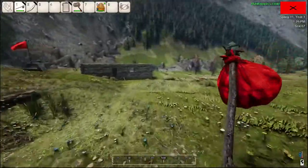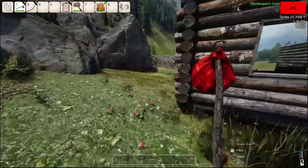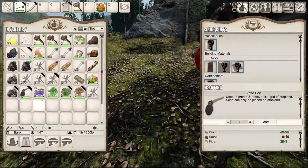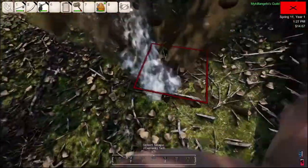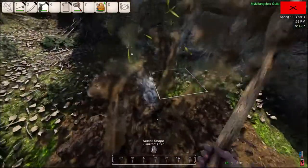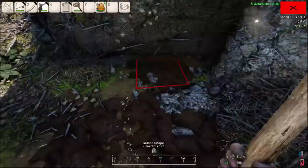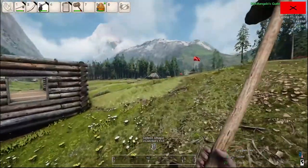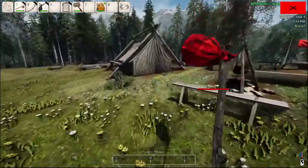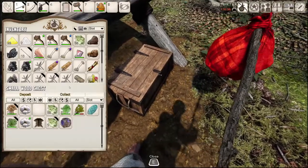I think we're gonna put the farm maybe next to the house — we've got a flat enough surface. I think right here might work. We'll find out. So we've got a little area here. I do have some seeds, I'll plant them. I don't know what they are, they're just mixed seeds so it'll be a surprise. I've got four.